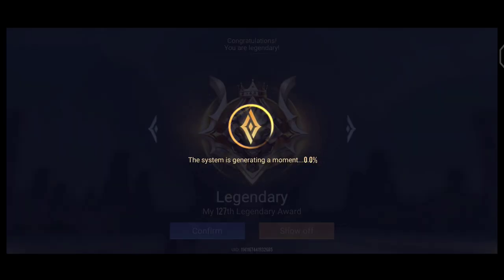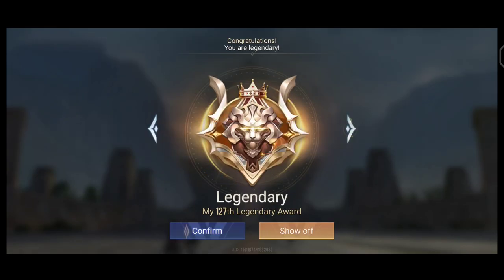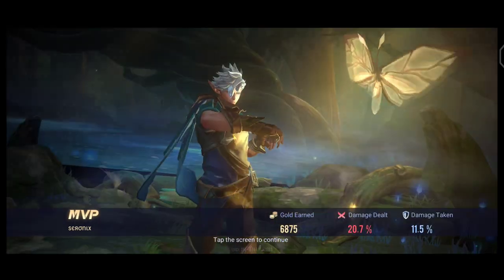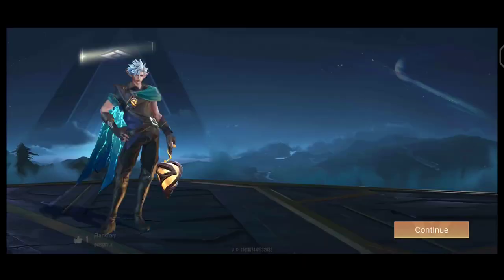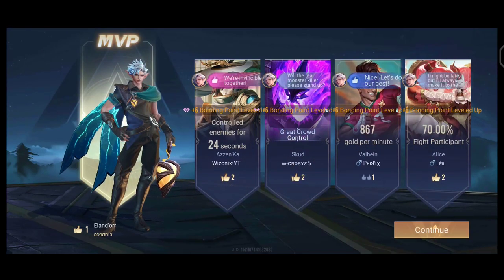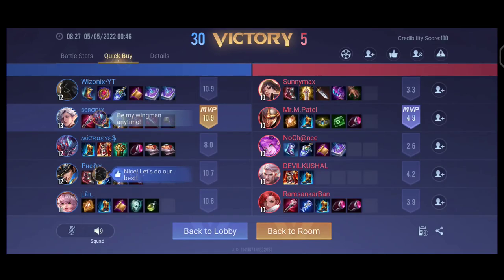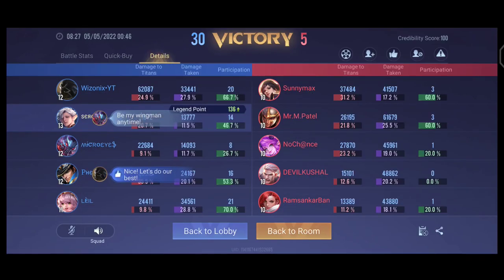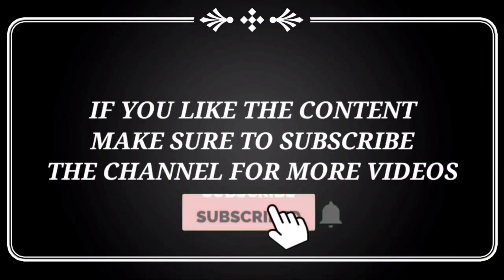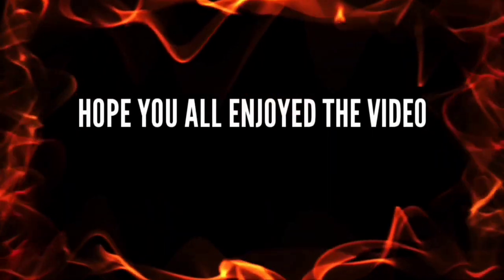Alondar is the strongest marksman right now in my opinion. You might think Hayate and other marksmen are good too, but I like Alondar more than any of them. He is a very fun hero to play — just try him out. See you all in the next video. Don't forget to hit the like button, subscribe, and share it with your friends. Until then, bye bye and have a great day.